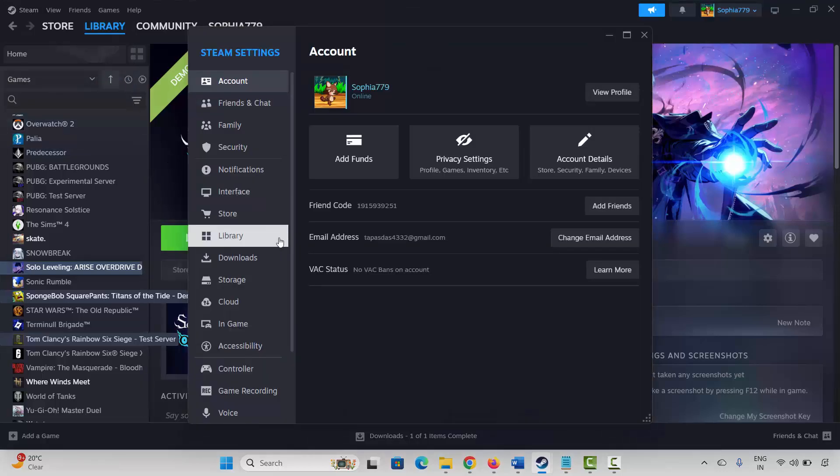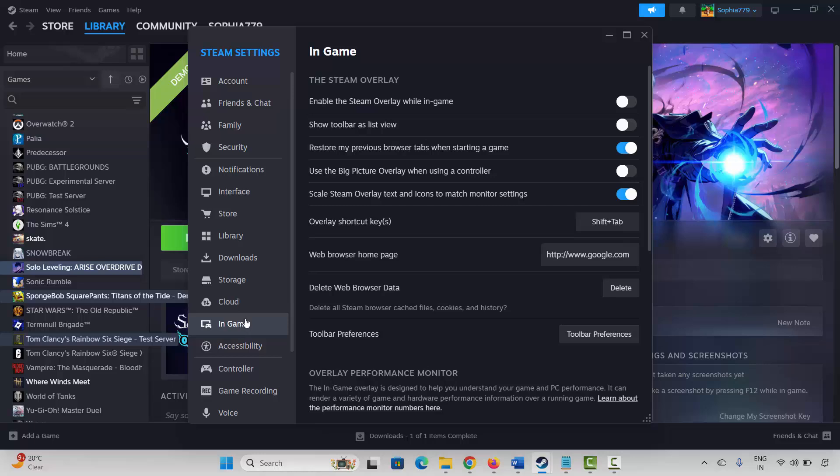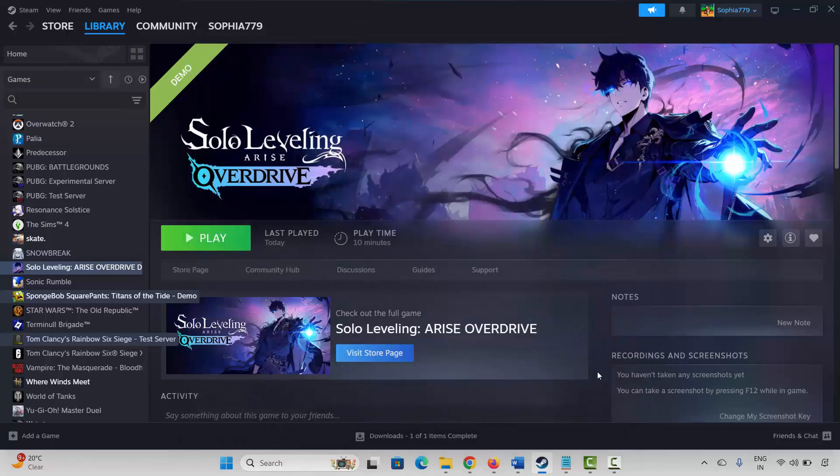The next step is to disable the in-game overlay. Steam users go to Steam, click the Steam option, click Settings, then In-Game. Here you have to find the Enable Steam Overlay While In-Game option — if it is enabled, click on it to disable it. After that, launch the game and check.